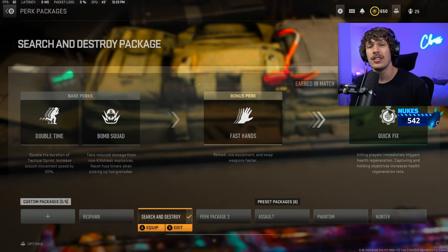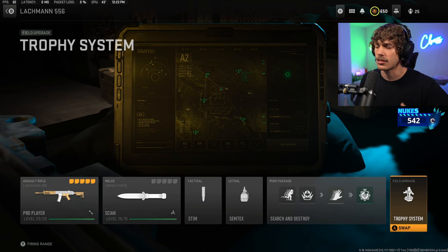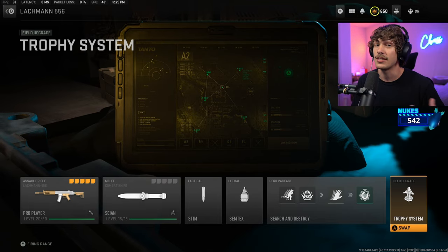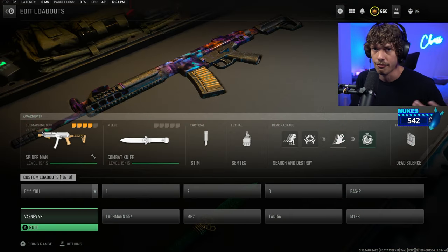For the perks, it's always going to be Double Time, Bomb Squad, and Fast Hands. For the field upgrade, if I'm playing as an AR and sitting back a little slower, I'll run a trophy system. If I have a submachine gun, I'll run Dead Silence so I can be very annoying — enemies won't really know where I'm coming from.